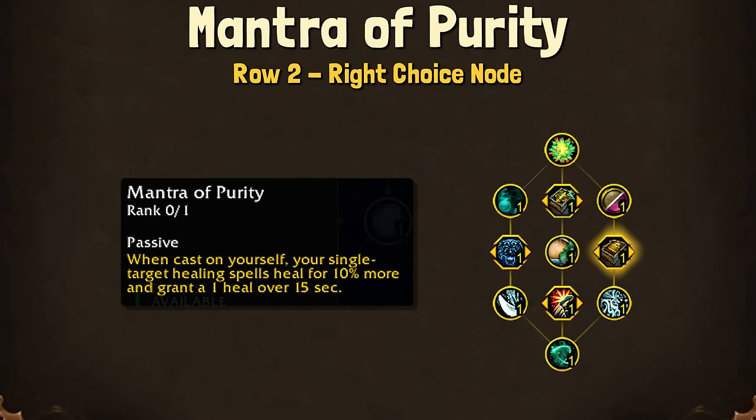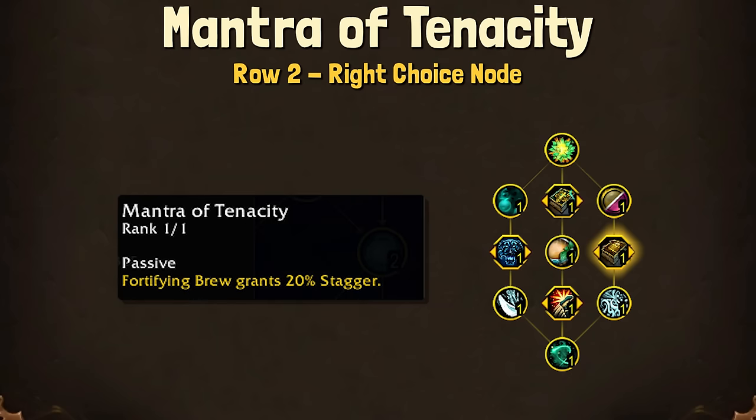For Mantra of Tenacity, Fortifying Brew grants 20% Stagger. This will probably be the one that I end up using just because we have that shortened cooldown on Fort Brew, and it'll just be nice for overall survivability.